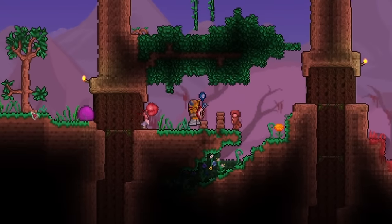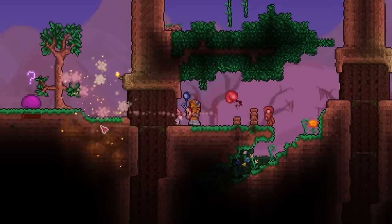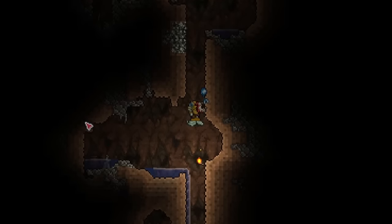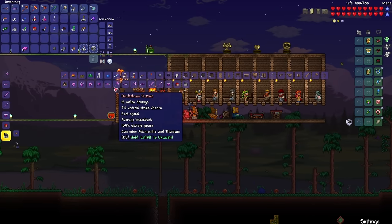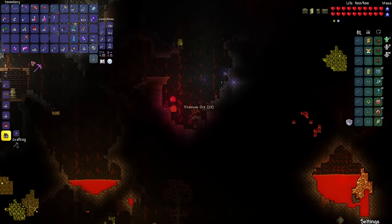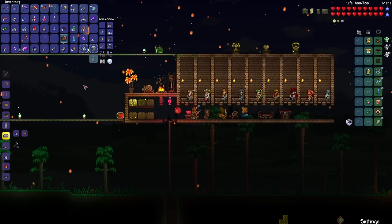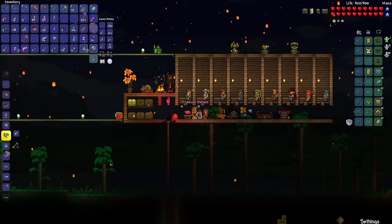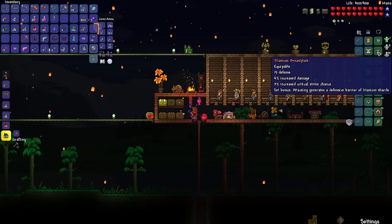Let's test this bad boy out — 3, 2, 1, go! It says it has 29 ranged damage, but this thing does like over 100 damage if it makes direct contact. Not bad actually. I do have to be careful though because I can hurt myself. All that's left now is to mine enough Titanium for the full armor set, and then I'll be ready to take on the mechanical bosses. I do need the Orichalcum Pickaxe — 309 Titanium should be enough. Now I can make the Titanium Forge and the full armor set: helmet, breastplate, and leggings.